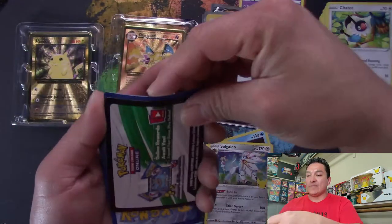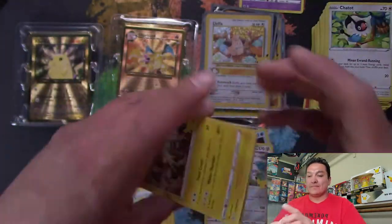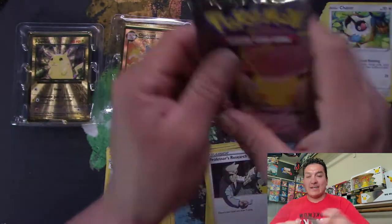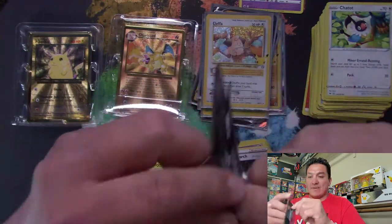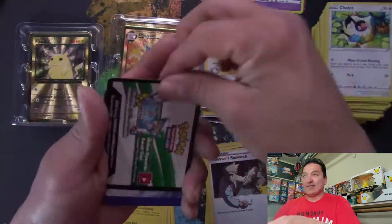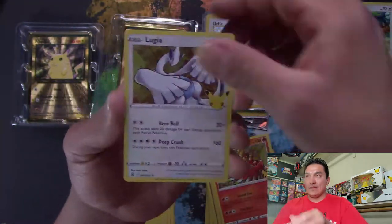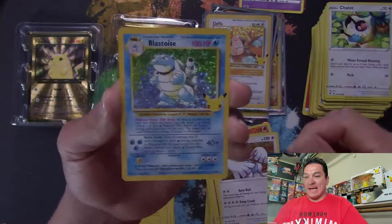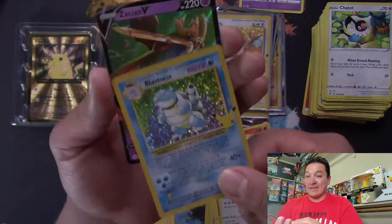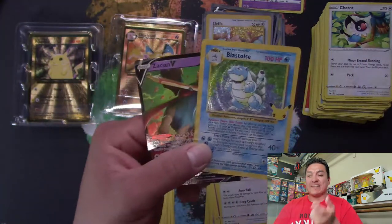Another pack: Zekrom, Cosmog, Xerneas, and Professor's Research. Still got quite a bit of celebrations to open. Next pack: Lugia, Blastoise — there you go, another hit — followed by a Zacian V. So we got Venusaur followed by Zamazenta, then Blastoise followed by Zacian. What follows a Charizard?